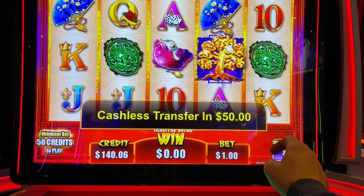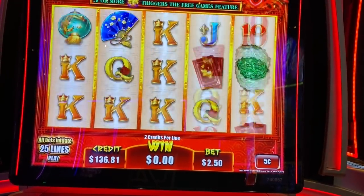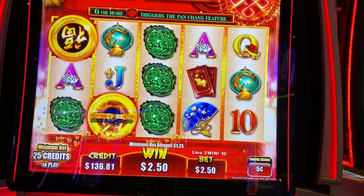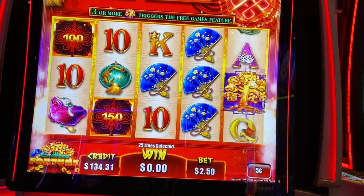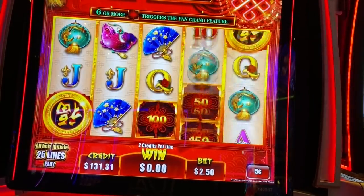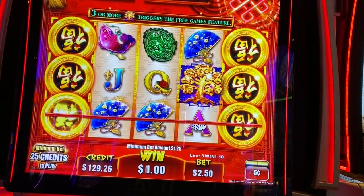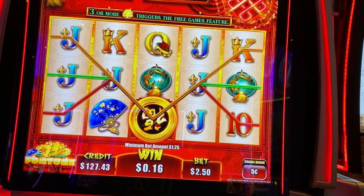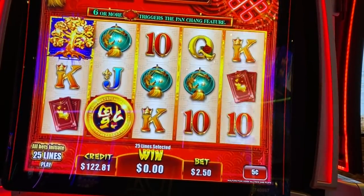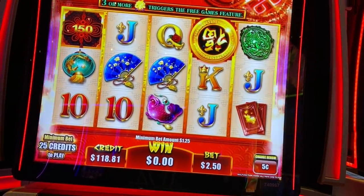Let's go to nickels — I think it's $2.50 a spin at nickels. Actually it's $1.25, that's a cheap bet. Let's do $2.50. Those are wilds — we need three or more trees, I guess, or six of the numbers. I like the full stacks of wilds there. I feel like that wild looks more like a bonus symbol than it does a wild.